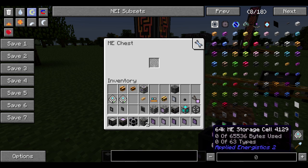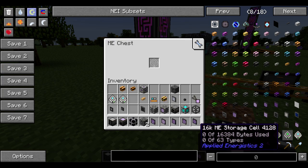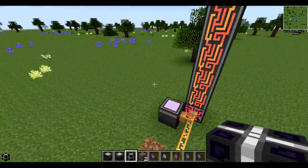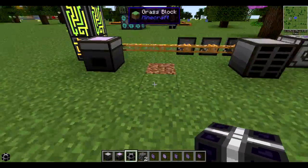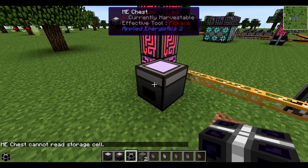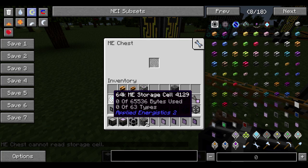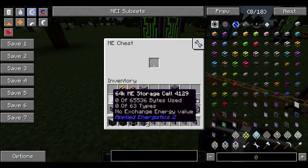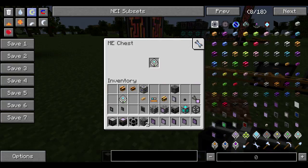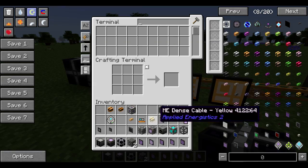The K basically means how many bytes you have available. In actuality, this is 65,536 bytes; 16,384 for the 16K. Each item takes up a specific amount of bytes, and each drive can only have up to 63 types of items on them. So as you can see, we have 0 of 63 types and 0 of 65,536 bytes used. So I just put a storage cell in here — let's go over and toss some stuff in.